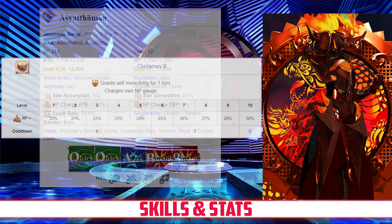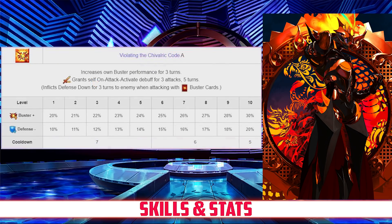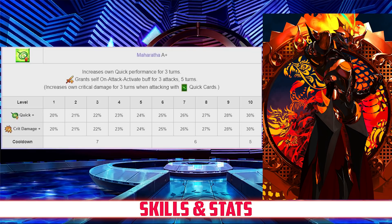Taking a look at his skills, Ash's first skill is Chintamani Rank B. It grants him 1 turn of invincibility and charges his NP gauge between 20 and 30%, depending on level. His second skill is Violating the Chivalric Code Rank A. It increases his own buster card effectiveness for 3 turns between 20 and 30%, and grants his buster cards the effect of lowering an enemy's defense between 10-20%, lasting for 3 attacks or 5 turns, both depending on level. His last skill is Maharatha Rank A+. It increases his own quick card effectiveness for 3 turns between 20 and 30%, and grants his quick cards the effect of increasing his own crit damage between 20 and 30% for 3 hits or 5 turns, again both depending on level.